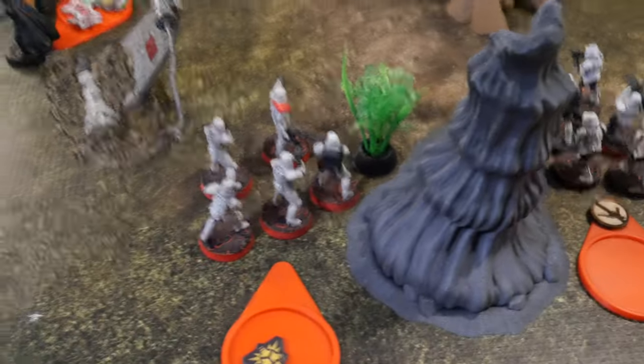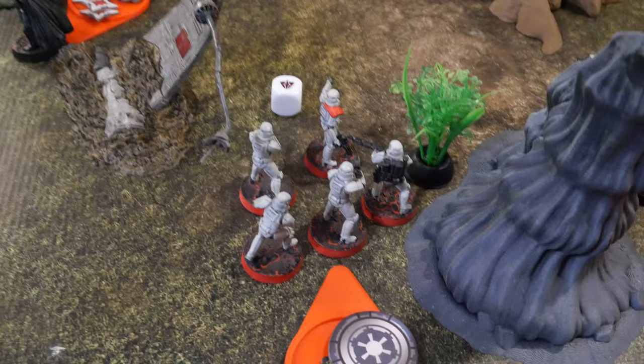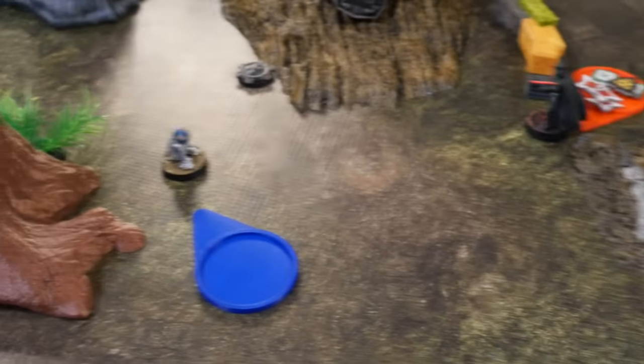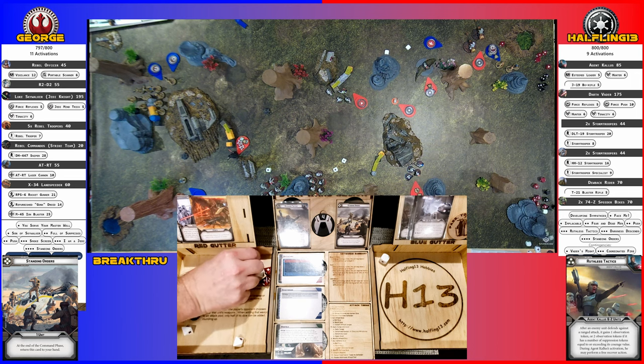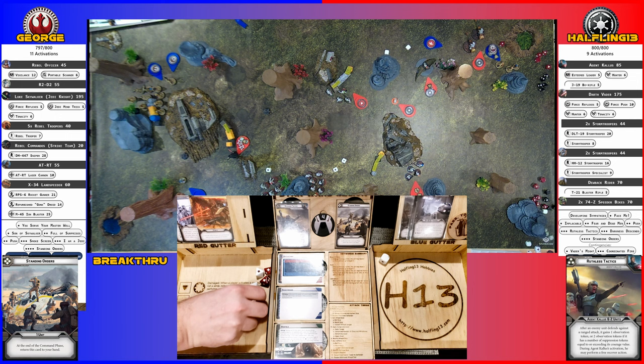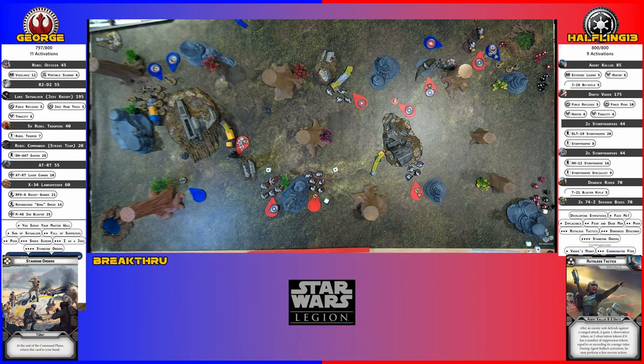Going with the core troopers over here — they're going to rally successfully, take an aim, and shoot at R2. I got three, re-roll three for four hits. R2 saves two. R2 is doing remarkably well for a little droid — killing speeder bikes and defending.